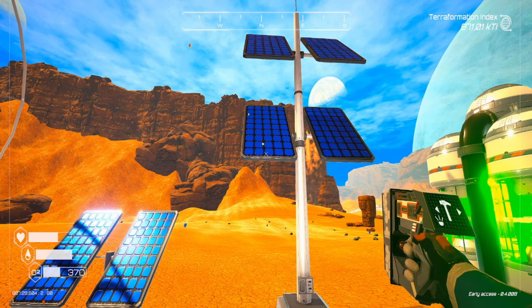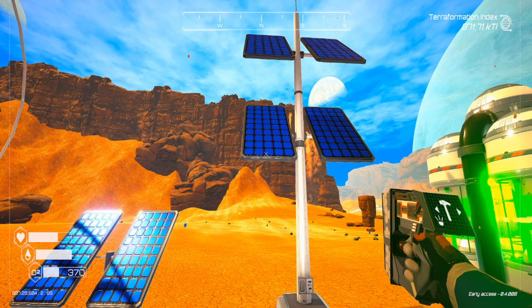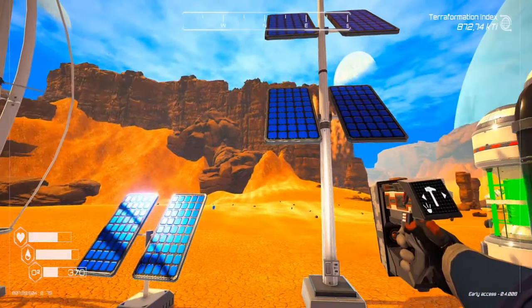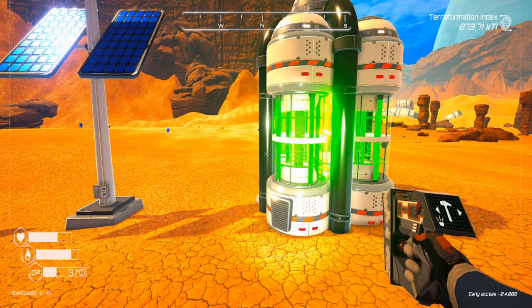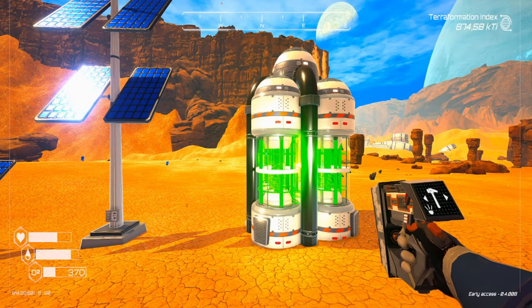Next is the solar panel tier 2. It's unlocked when the terra formation index reaches 17.5 KTI. It produces 19.5 kilowatts per second, and it costs one iron, one cobalt, one silicon, one magnesium, and one aluminum.